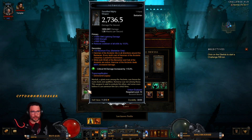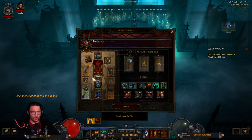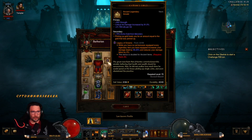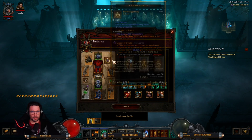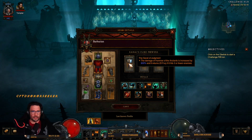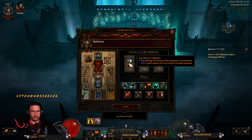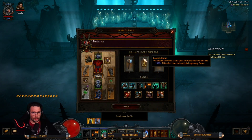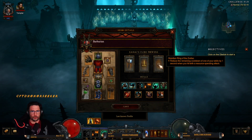We have the sanctified item Remorseless with Hammer of the Ancients hitting in all directions, Stone Gauntlets, and we use Boon of the Hoarder completely upgraded. In our amulet we have the Gavel of Judgment, which increases Hammer of the Ancients damage by 800% and returns 25 fury if it hits three enemies. Loreish Crown increases the effect of any gem socketed in your helm by 100% - this only works on normal gems, not legendary gems. Ring of the Zodiac reduces the remaining cooldown of one of your skills by 1%.